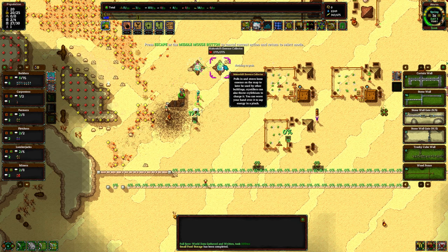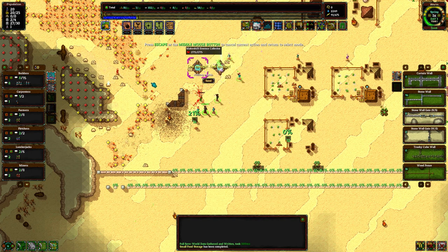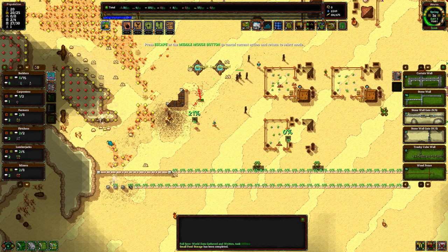As you can see in the top middle-right, my essence is going down. That shows you how much you have stored across all areas. We do need more stone to be dropped in — we'll keep on doing that.